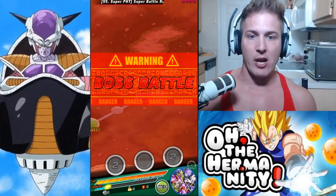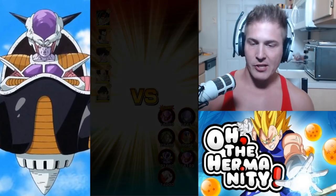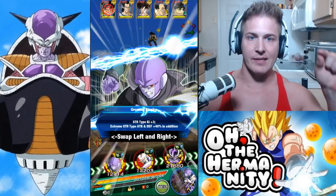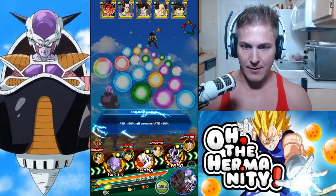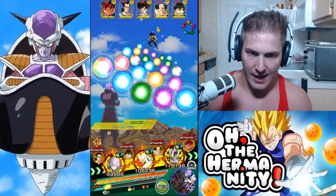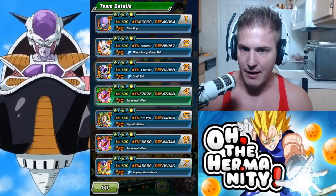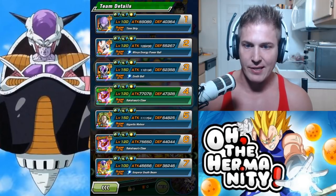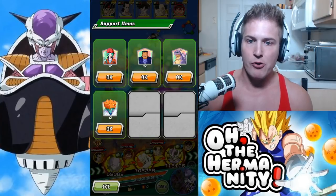It looks like we get to take on Baddock first — not too bad. This is one of those rotations where I like to start from the right and work my way down, so we're gonna take out the almighty Shugesh who's in the attack rotation at the end. Looks like Frieza has the most defense out of these three so we're gonna leave Frieza there. I'm gonna pop an Icarus now.